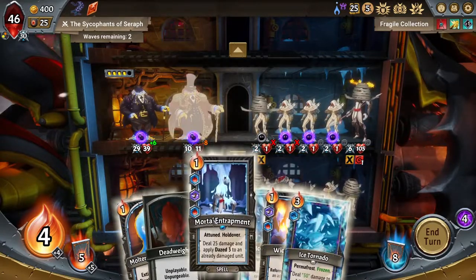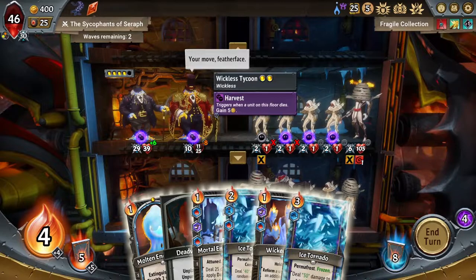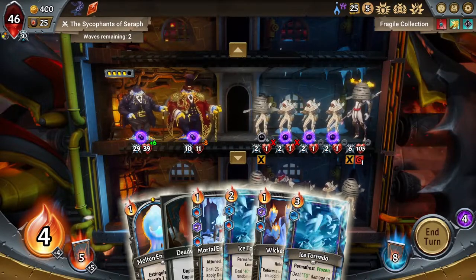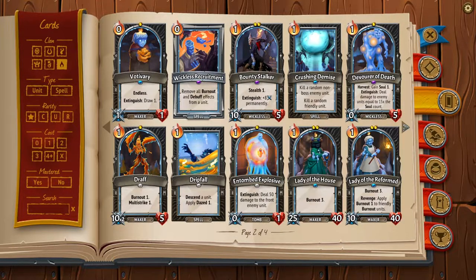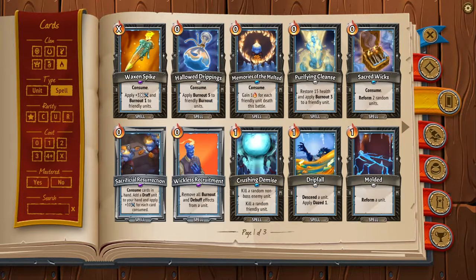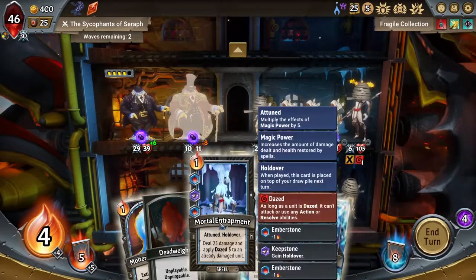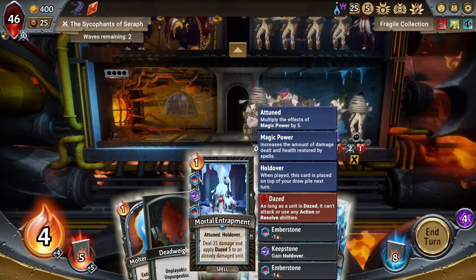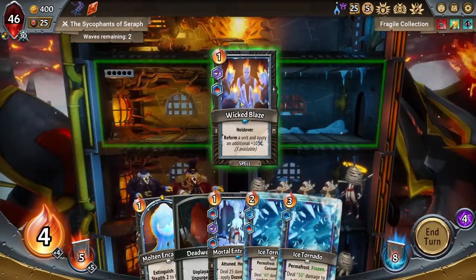This card only works if the unit's already damaged, so I need like a Glimmer or something — some way of dealing damage to these guys. If I had the Mortal Entrapment. It's the Melting Remnant card that does damage based on the amount of deaths. I don't even know where you are. Spells — give me the spells. A Fatal Melting! If I can get a Fatal Melting we'll be in a really good position with this card. I kind of didn't really consider that this was going to be bad — like I dumped a ton of money into it. I should have thought that through a little bit better.